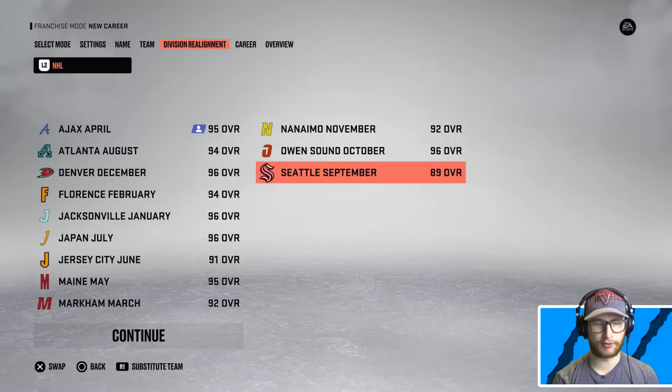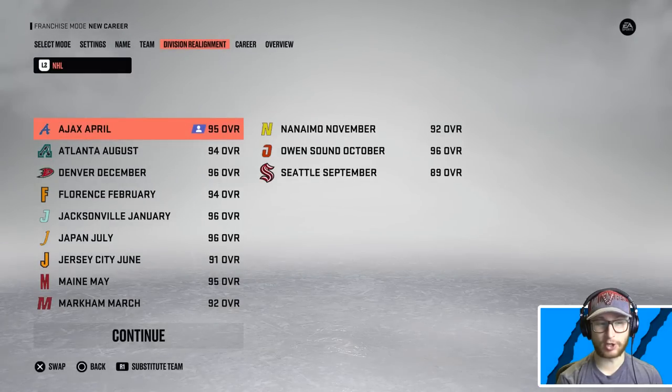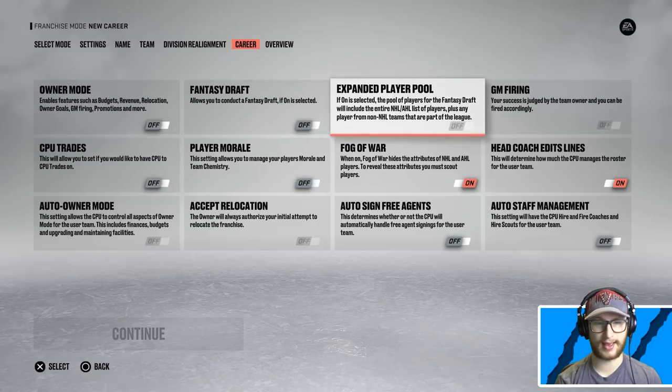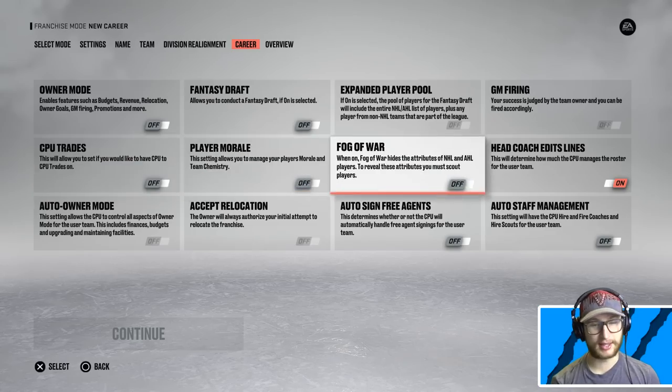The only team not to crack the 90 overall mark is September. I'm not sure why it gives me division realignment when there aren't any divisions. Maybe it was September that had Bobrovsky — I can't remember. I'm going to turn CPU trades off. There's a new setting — if on is selected, the pool of players for the fantasy draft will include everyone. When you do the original six, it only allows you to choose players from the original six, but if you turn this on, it gives everybody. I think the only thing I want on here is the head coach, but actually I'll just do best lines and run it.